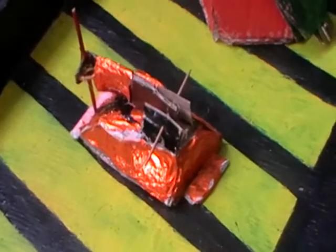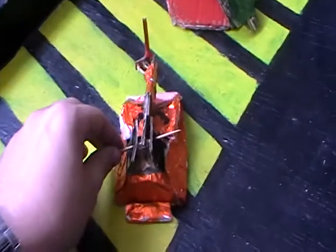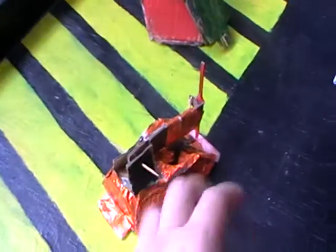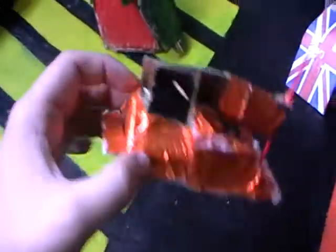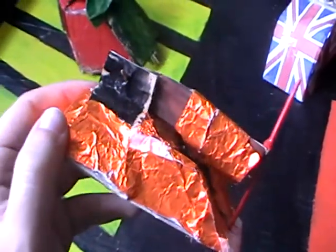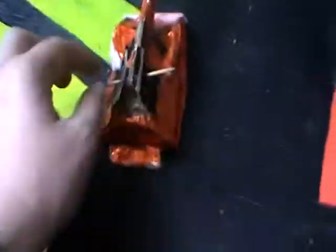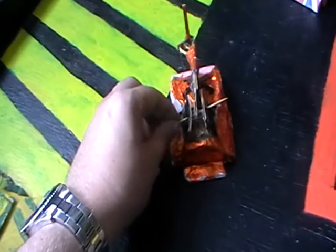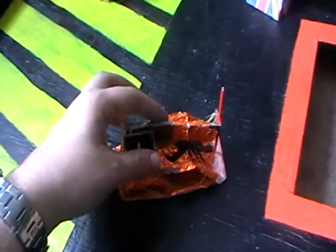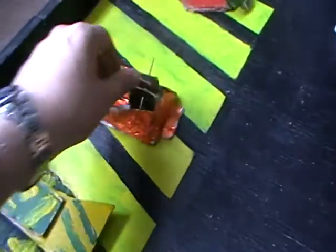Moving on, we have Scorpion representing Reesy Boy 37. I did tell him a long time ago I was rebuilding Scorpion because the older version didn't do so well. This is based more on the real-life modern version of Scorpion. Its armour consists of cardboard and the orange comes from an old Galaxy wrapper. The axe is still the same from the previous Scorpion but it's a lot more accurate and a lot more reinforced than the old one. It's also got a lower ground clearance and I painted the Scorpion logo on the back. So Reesy Boy 37, I hope you're happy with that.